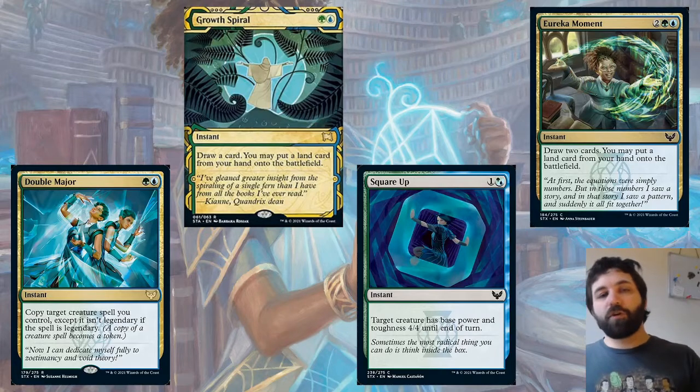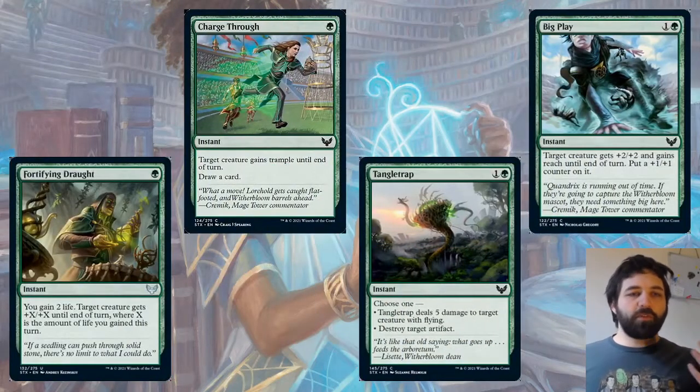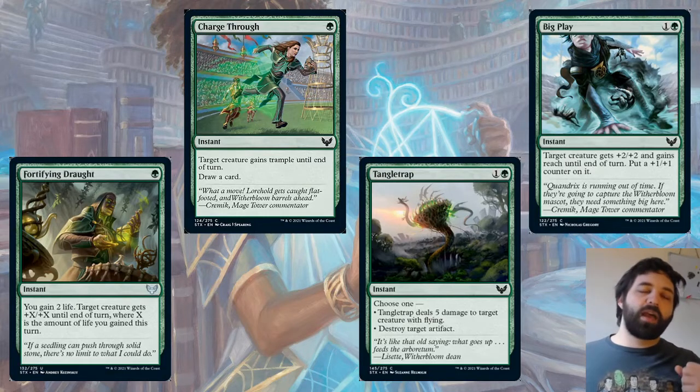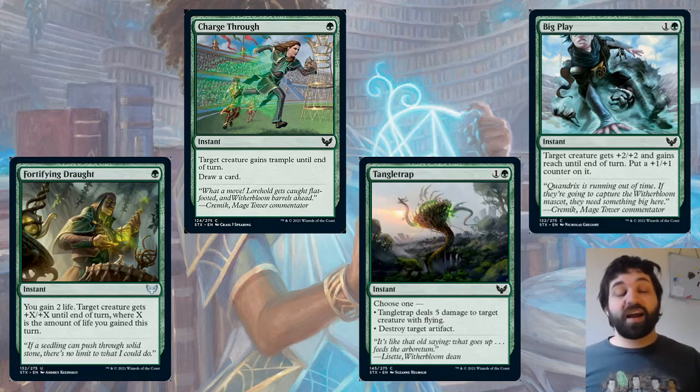Moving on to mono-green: Fortify in Draft, a really sweet card. You gain two life, and target creature gets +X/+X until end of turn, where X is the amount of life you gained this turn. At base you gain two life — so a creature gets +2/+2 at instant speed for a single green mana, which is great. But there are ways to gain a lot of life in a turn — if you get a load of pests dying and a way to repeatedly sacrifice them, this can pump a creature for a huge amount. If your opponent has gained a lot of life, be wary of this card.